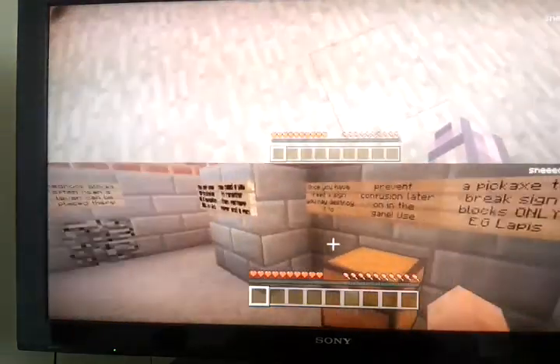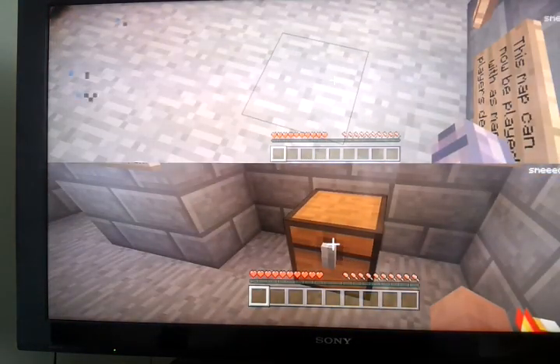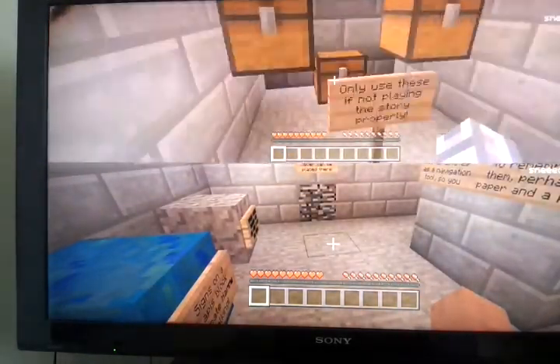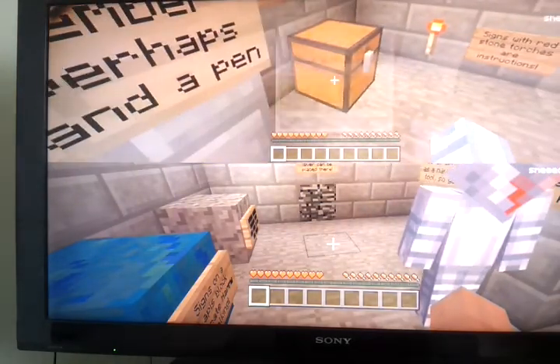Use the pickaxe to break signs and its own blocks only — e.g. lapis. Open the box... might be a cauldron, but I can't open it. Well, I think people have guessed what adventure map we are playing. So the adventure map that we are playing is... the Harry Potter adventure map.